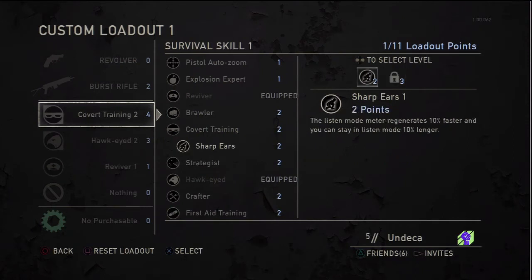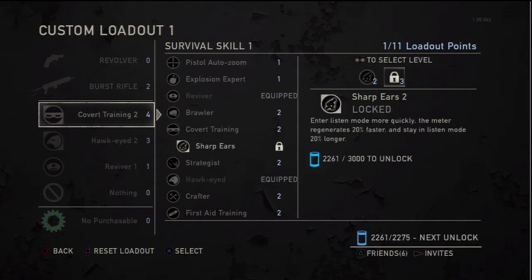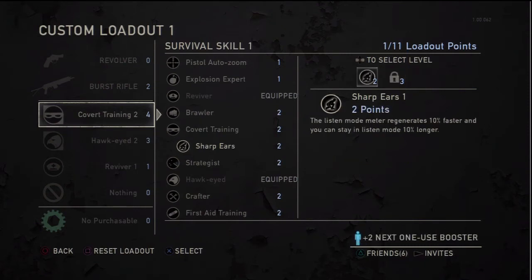Sharp ears — this one's pretty cool. I've used it a couple times. Your listen mode meter regenerates 10 times faster. The next level lets you enter listen mode more quickly and the meter regenerates 20% faster. It comes in handy. Really the key to this game is being completely silent like a ninja. But if they're noobs or just starting off, you want to use sharp ears because you will see them coming a mile away and have the upper hand.